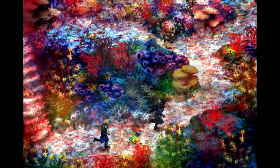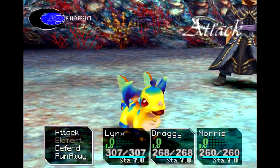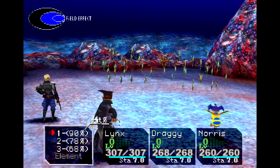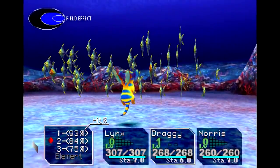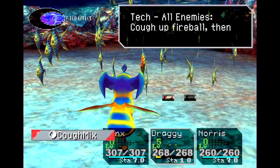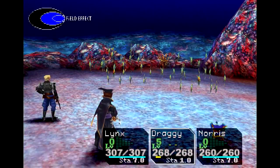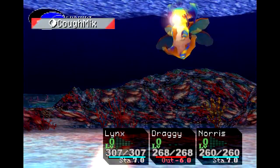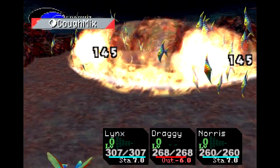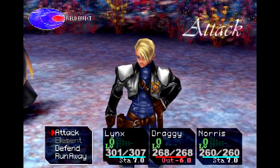Somehow we appear underwater. Don't worry though, somehow we can breathe, and we can find new enemies. We have not done fighting underwater before, so you might expect these guys to be new. We'll start off with Draggy as we take on two schools of Schoolmates — these guys are blue. This is what it looks like when Draggy fights, even if he's not underwater. That worked out pretty well.